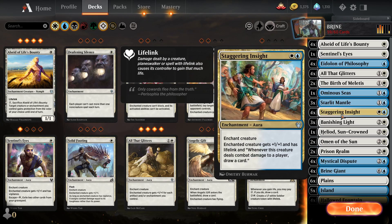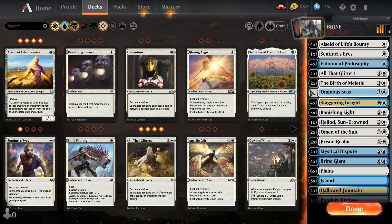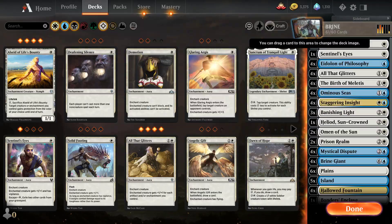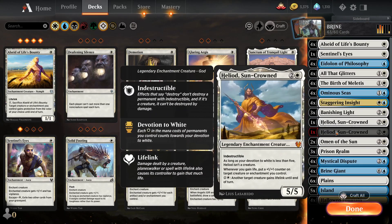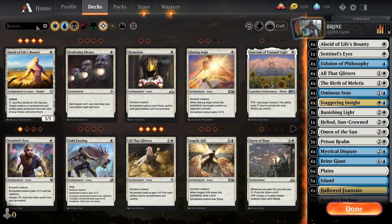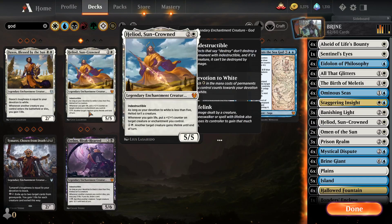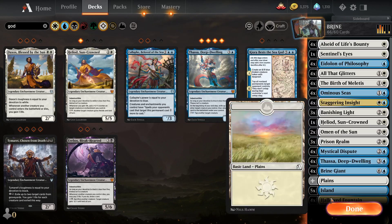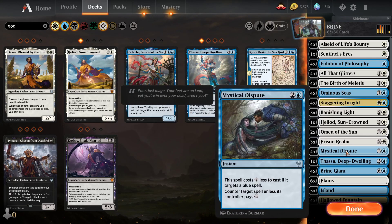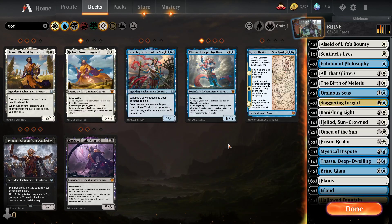Starlit Mantle to protect creatures, Staggering Insight to draw cards, Banishing Light for removal. Let's just go with insane removal — four Imprisonment of the Gods, four Birth of Meletis, and Banishing Light. Prison Realm I guess. Do I have any more Heliods? No. Let's search — is this still sorted by enchantments? Yes. Let's search... what do we have here? That's an enchantment. Is it worth flickering anything? Let's put one Thassa in here for testing.